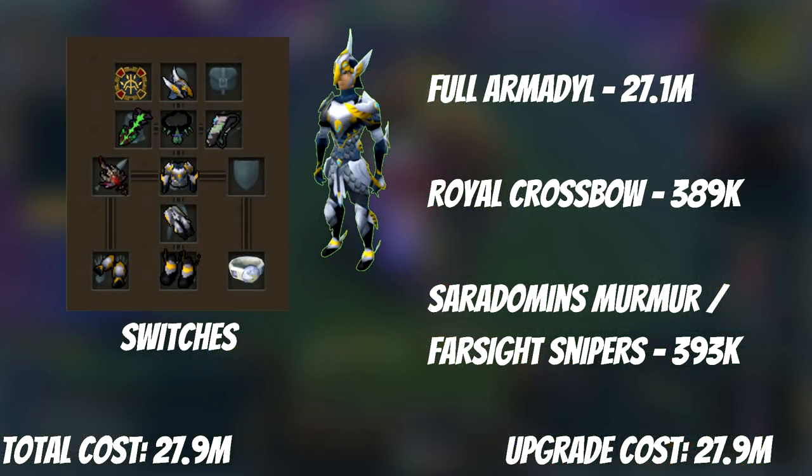As our baseline, we're going to start with an RCB, Full Armadyl, and no Herblore or Prayer levels. This isn't an overly expensive setup, but it's also not free. Full Armadyl is 27 mil and the RCB is another 400k. On top of that, we're going to start with a Farsight Sniper necklace, or you can downgrade to a Cerridwen's Murmur if you can't afford the 100k dungeon tokens, and a Ring of Vigor, which is another 50k tokens.